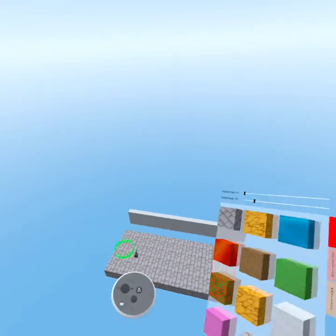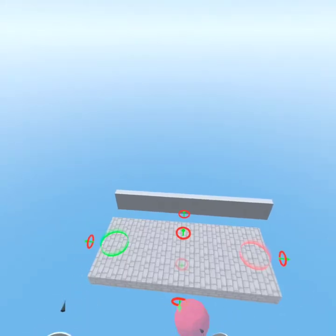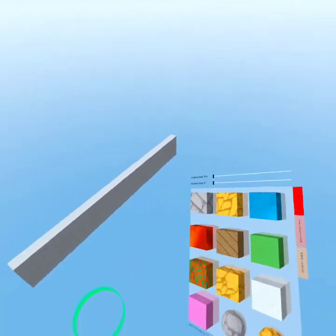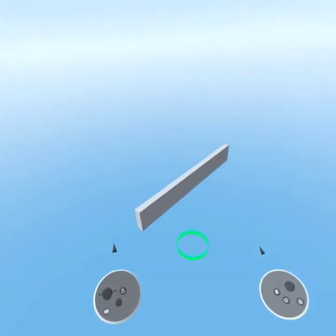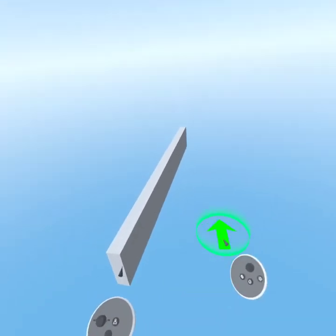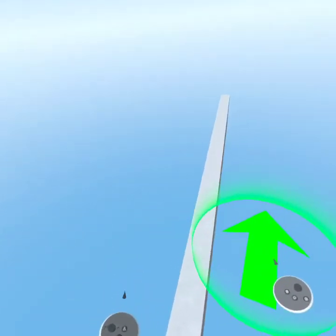The first thing we're gonna do in the level is take both of these down and keep the spawn. Now I'm gonna teach you a quick trick with the spawn before we start. This arrow is where the spawn is pointing. You can put the spawn anywhere.